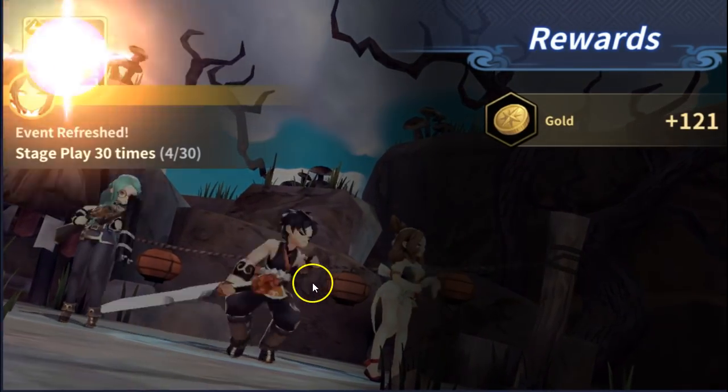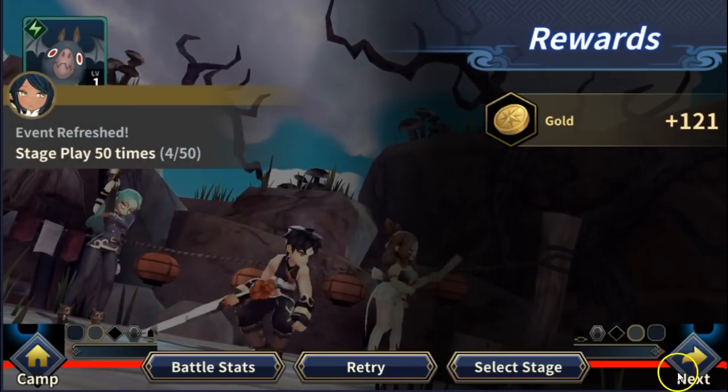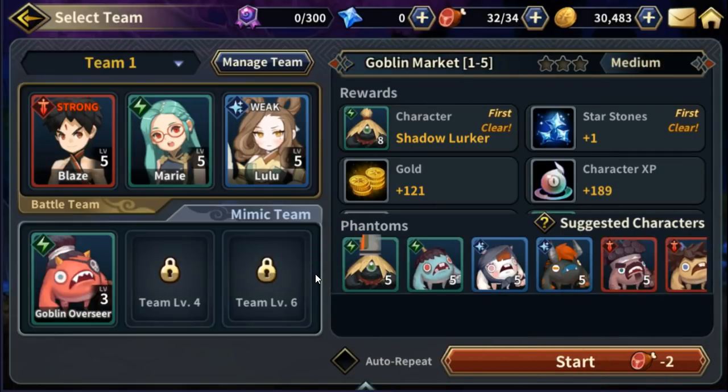Your pets level up too — they get experience. The pet went to level three. We got something new — it looks like every time you beat a stage you're getting a new creature. You're probably gonna end up fusing the creatures.